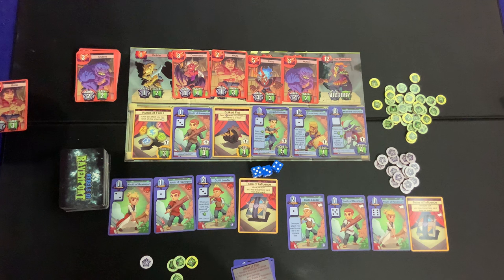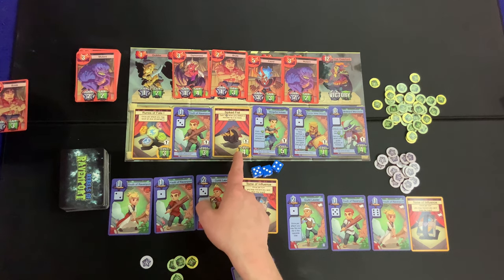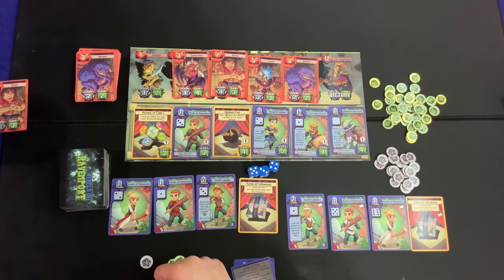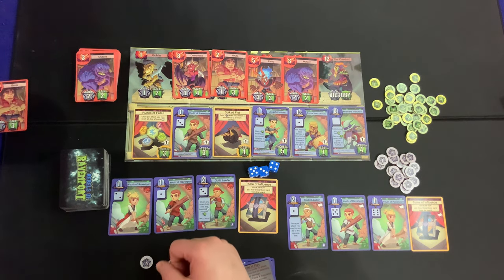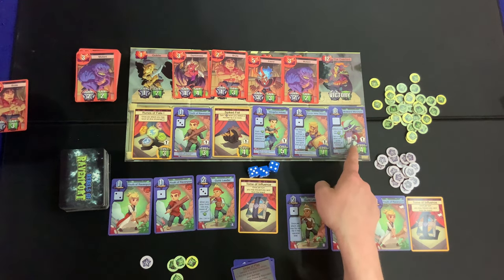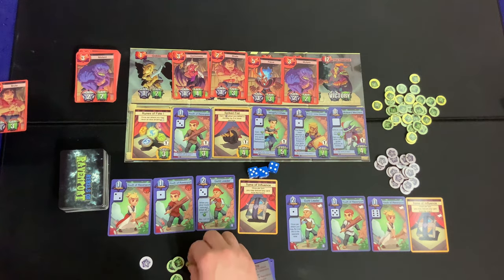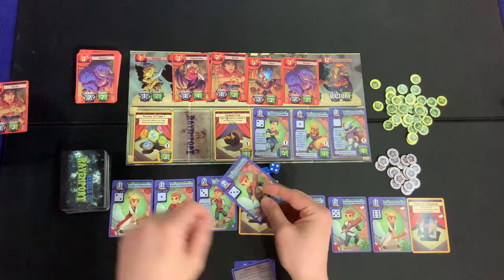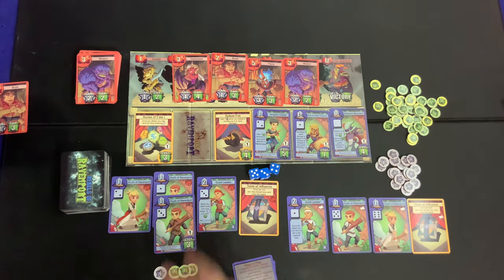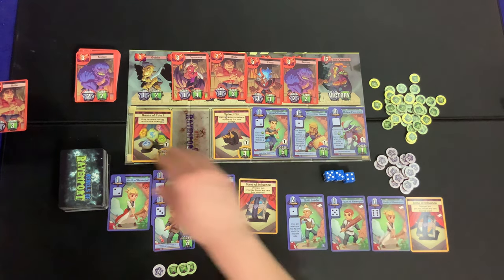Looking at the Runes of Fate — once per attack you may reroll any die showing a one — but we don't want that since ones help us. A Youth of Ravenport could make our threes do three damage. We consider several options and decide to just buy the Youth of Ravenport for three bucks, tucking that card in. Now threes get us three damage. We pass the dice to the next player and replenish the board.